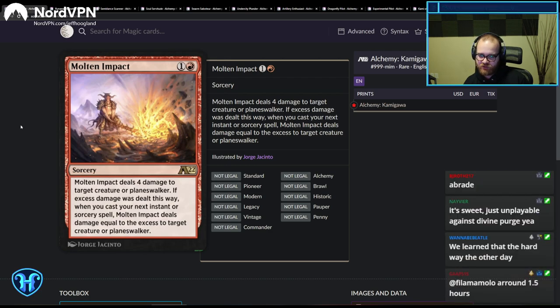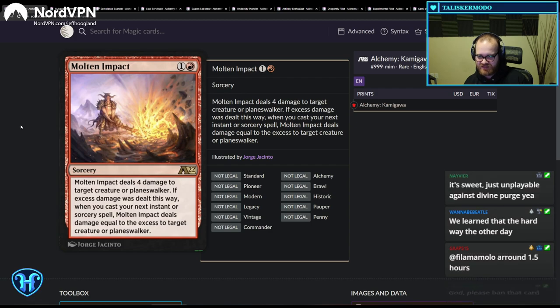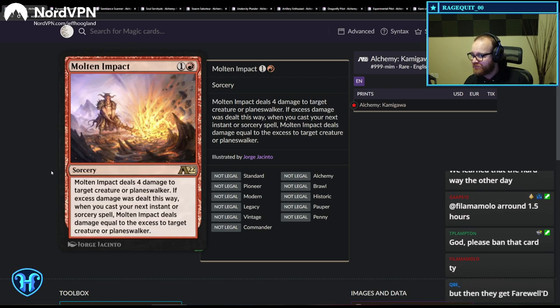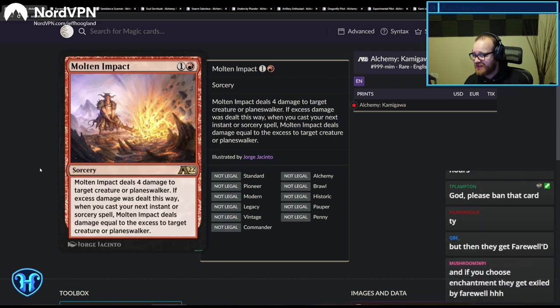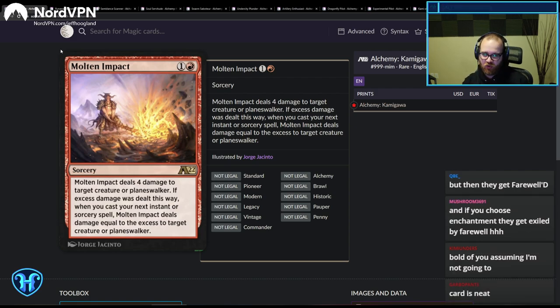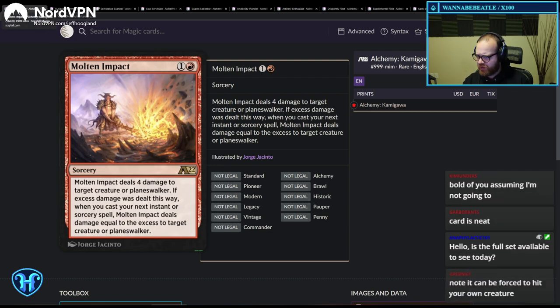This card deals four to target creature or planeswalker, and if it deals excess damage, the next time you cast an instant or sorcery spell, it deals that excess damage too. This card is sweet — really good. You get to deal the rollover damage with your next spell. Sweet control card, sweet midrange card.